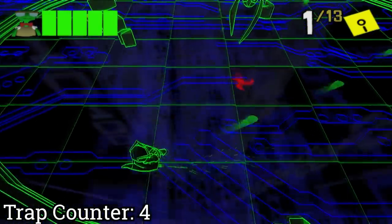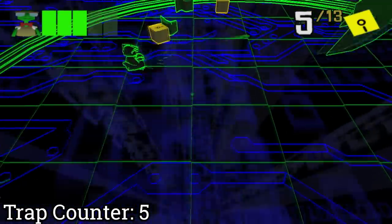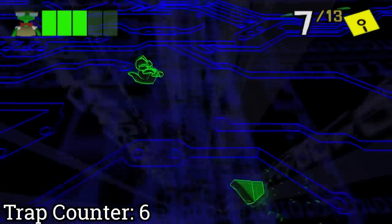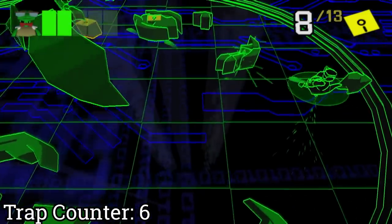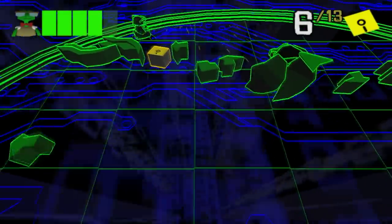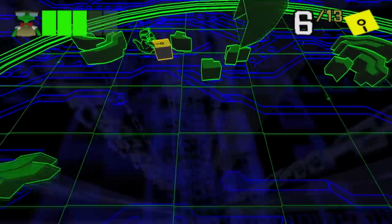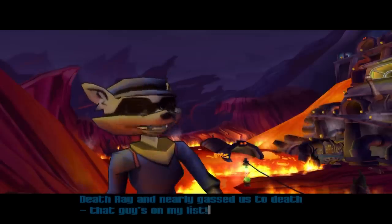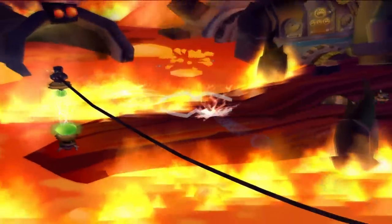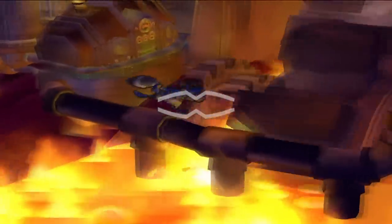Entering the building, Sly finds it swarming with traps with Carmelita trapped in the back. Bentley thinks it's a trap, but Sly continues anyway — and gets knocked out by a gas trap. A hacking minigame with Bentley follows: you control a little Bentley avatar dodging enemy attacks while collecting yellow key cubes. It's the only part of the game with a health bar, though undermined by the fact that enemy attacks are one-shot kills. With Carmelita and Sly now safe, the two call a truce to defeat Clockwork, but a robot immediately steals the Cooper cane.